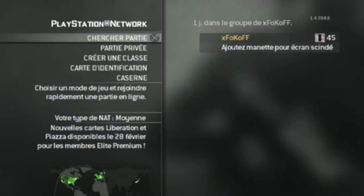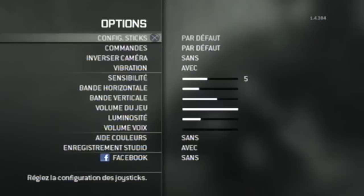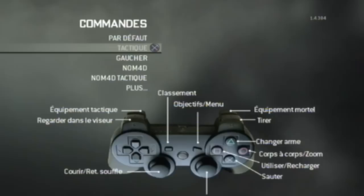Donc une petite astuce logique, il faut le savoir : on va dans « Commandes » et on met « Tactics ». Quand vous commencez, vous allez être par défaut sur d'autres paramètres. Eh bien dans « Commandes », vous mettez « Tactics ». Ça permet de mettre le joystick pour s'accroupir ou s'allonger, et le rond pour le corps à corps. Du coup, ça peut vraiment vous faciliter la tâche, c'est vraiment beaucoup plus rapide pour s'allonger. Et vous allez maîtriser le dropshot beaucoup plus rapidement. Ça va vraiment vous faire gagner un temps très précieux pour le dropshot.